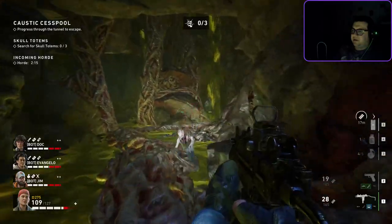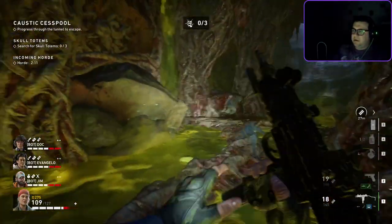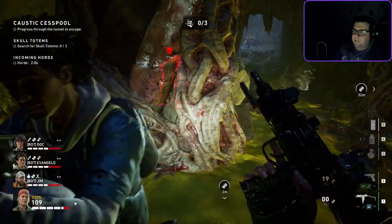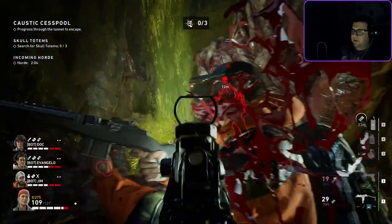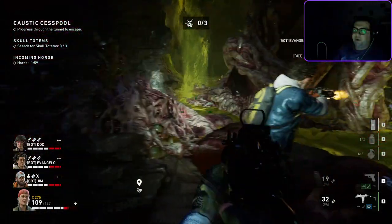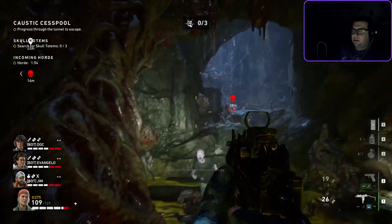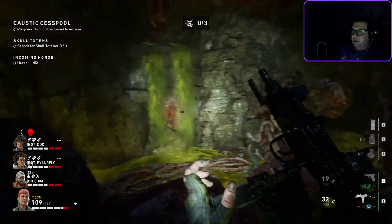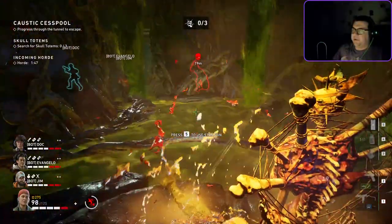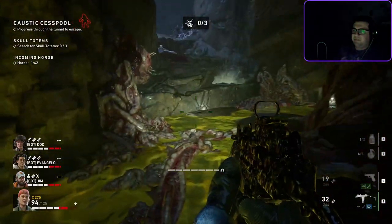Nothing over there to the left, so just keep going along. Inner hive to our left. There can also be a totem spawn right here — your third totem potentially could be right here. And here's the third totem. We're almost done, just about done with the cesspool.